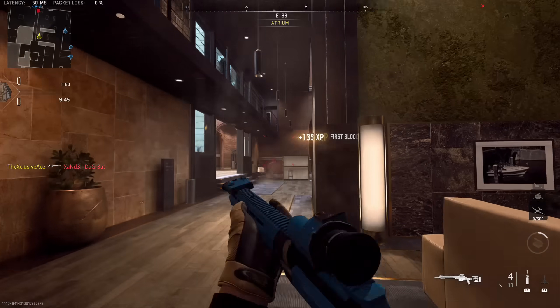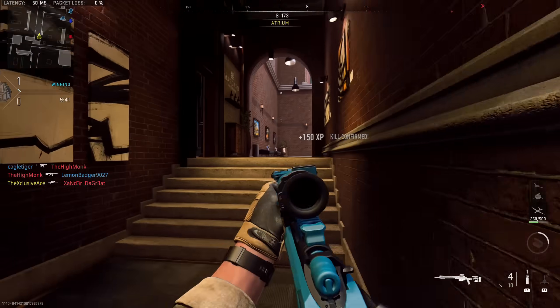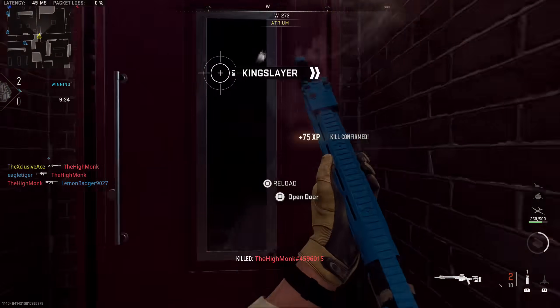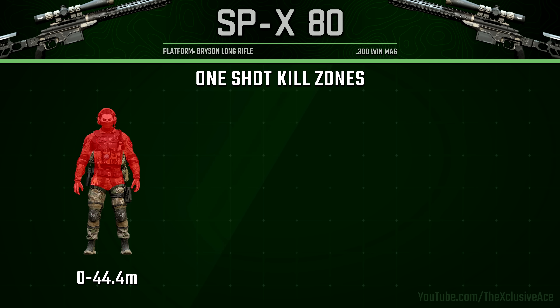What's up guys, my name is Ace and welcome back to another gun guide. This is a series where I go into great detail with all of the stats as well as some excellent attachment combinations for every gun in Modern Warfare 2. In today's episode we're going to be moving into the last of the sniper rifles, and this is the SPX 80. Starting it off as always, let's have a look at our body multipliers and ranges.